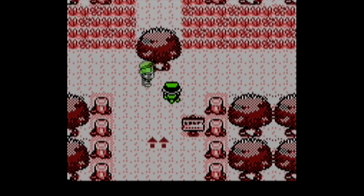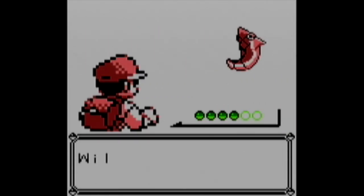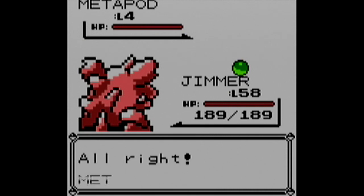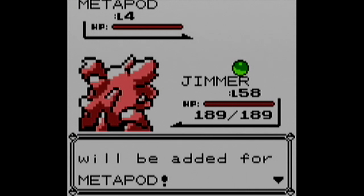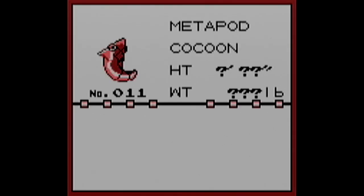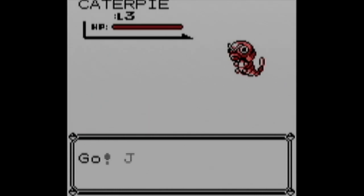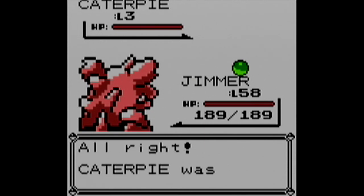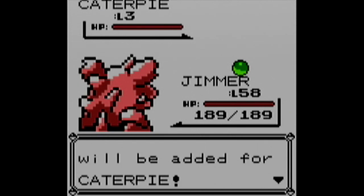First on our adventure - our second lap of Kanto - we go to Viridian Forest to find a Metapod, which is a 5% encounter rate. Quickly catching that - Metapod is mine. But that's not the only Pokemon I needed here. I also needed a Caterpie, which is just as likely to appear and is the pre-evolution of Metapod. We got the Caterpie and the Metapod.